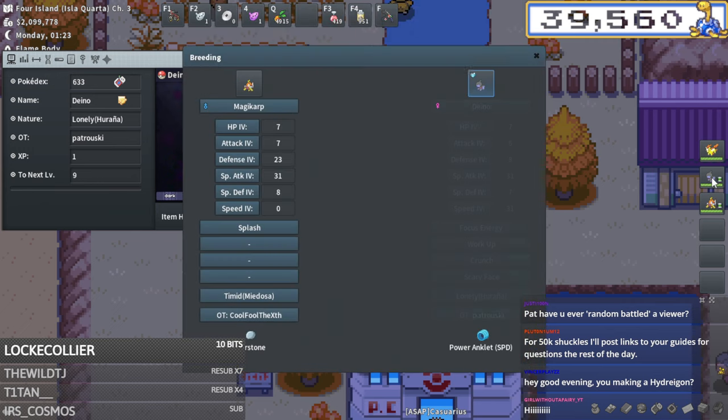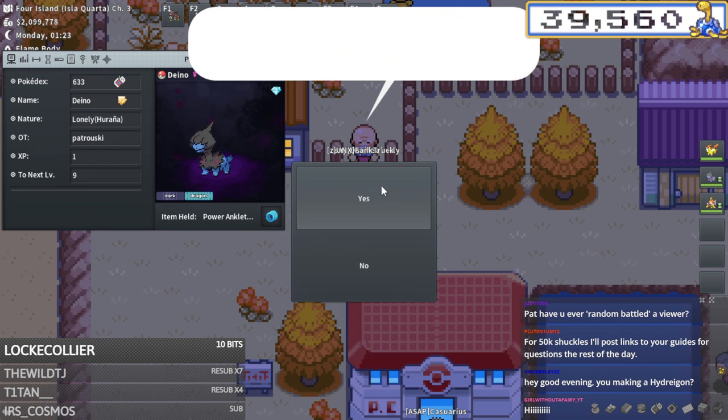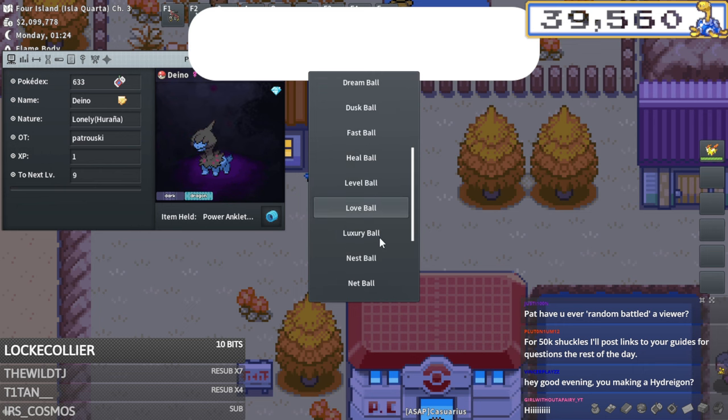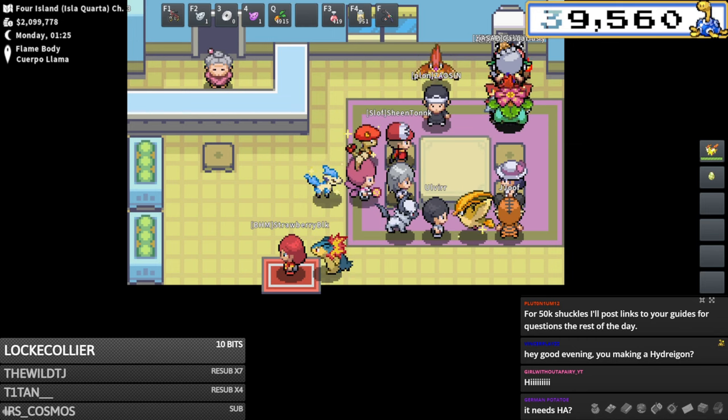When you need low IVs it's pretty cheap actually - this is solid. I'm really happy with this. We'll put it in a Luxury Ball - we'll put the whole team in Luxury Balls, why not? They should be living the high life. That is our Togekiss and our Hydreigon done - I'm making these way faster than I expected today.